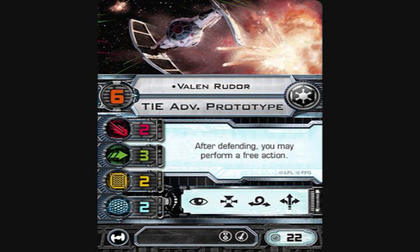Next we have Valen Rudor — pilot skill six, two attack, three evade, two hull, two shields — with the same standard action bar: focus, target lock, barrel roll, and boost. He has an EPT slot and a missile slot and costs 22 points. For a pilot skill six ace, he's not badly costed. At 22 points, he's okay, especially given his ability.